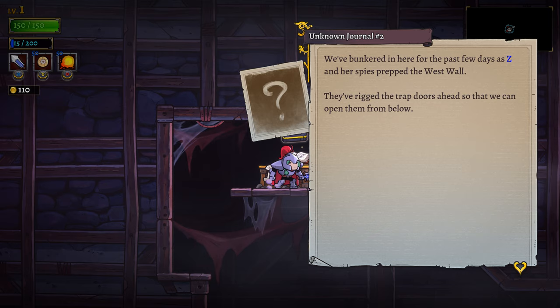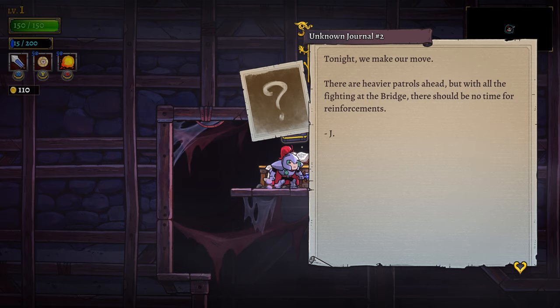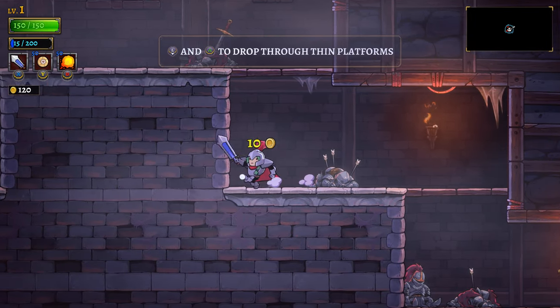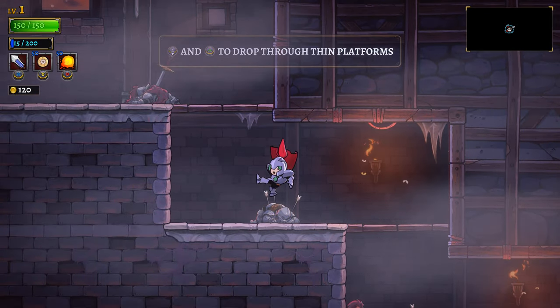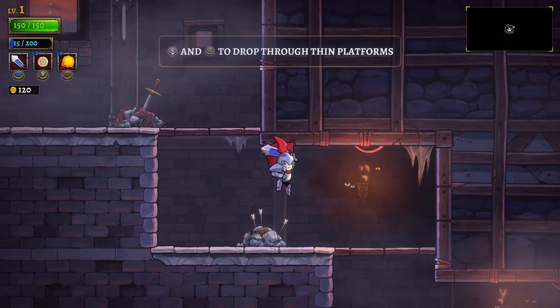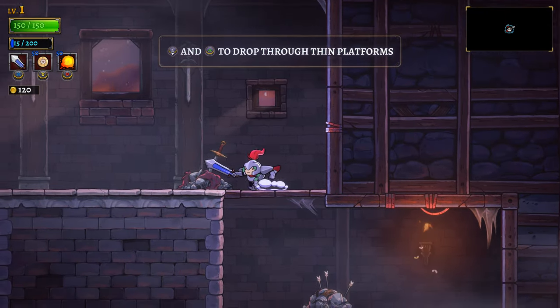We've bunkered in here for the past few days as Zee and their spies prepped the west wall. They've rigged the trap doors ahead so we can open them from below. Tonight we make our move. There are heavier patrols ahead, but with all the fighting at the bridge there should be no time for reinforcements. It seems I have a couple of spells already. So if I hold down and hit the jump button again I swing down, but...